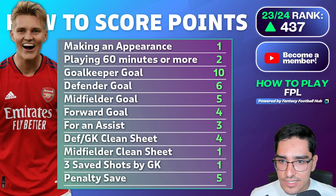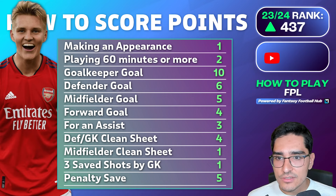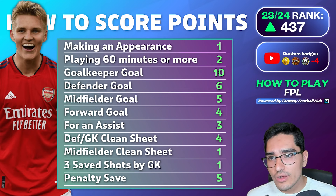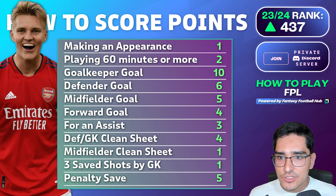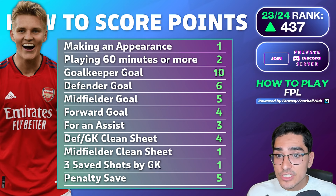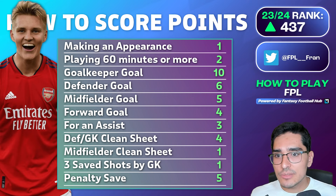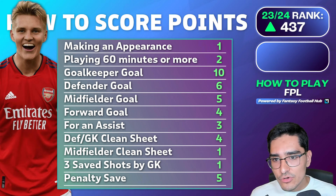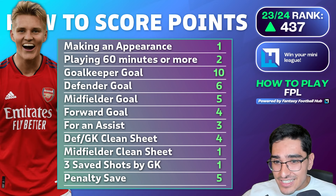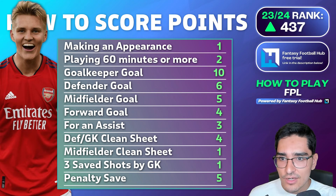For a clean sheet — if you play for more than 60 minutes and keep a clean sheet while still on the field — you get four points if you are a goalkeeper or defender, and one point if you're a midfielder. If you concede at the 70th minute while still on the field, you lose your clean sheet points. However, if you get subbed off at 68 minutes and your team concedes at 70 minutes, you keep those clean sheet points. Generally you still want players who play more than 60 minutes, as it gives more chances to earn positive actions like assists and goals.